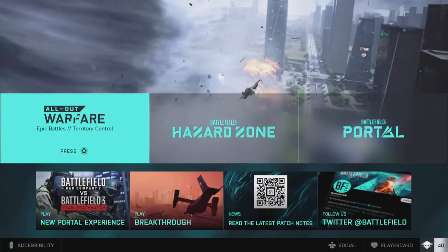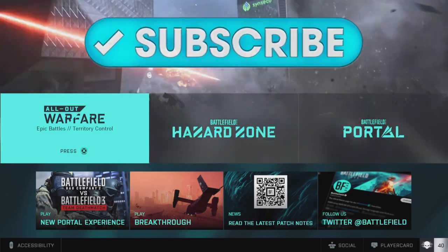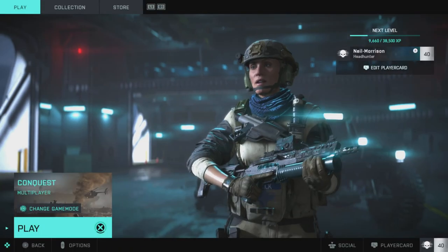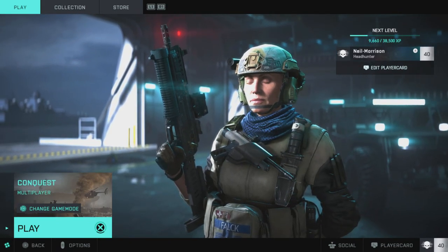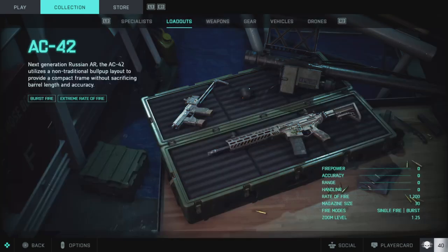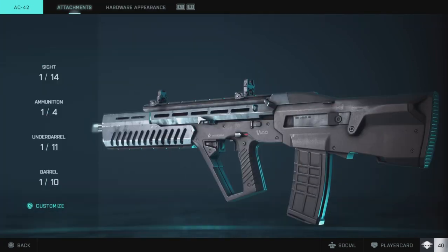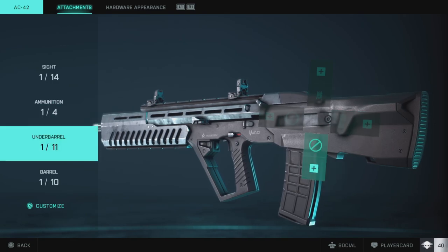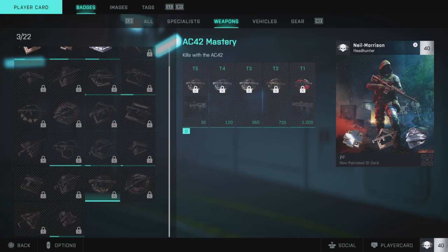Hey guys, it's Neil from Skullbusters. In today's video we're going to show you the quickest way of ranking up all your weapons in Battlefield 2042 — basically finding all your attachments and unlocking them all. For this video I've recently unlocked the AC-42 and I've purposely picked this gun just to show you how much you can rank up. I've got no kills with this gun whatsoever.